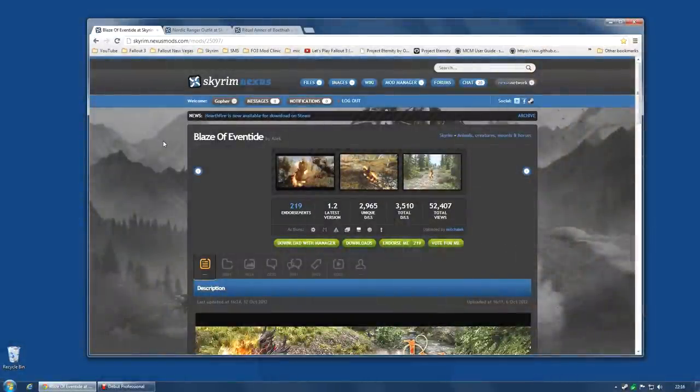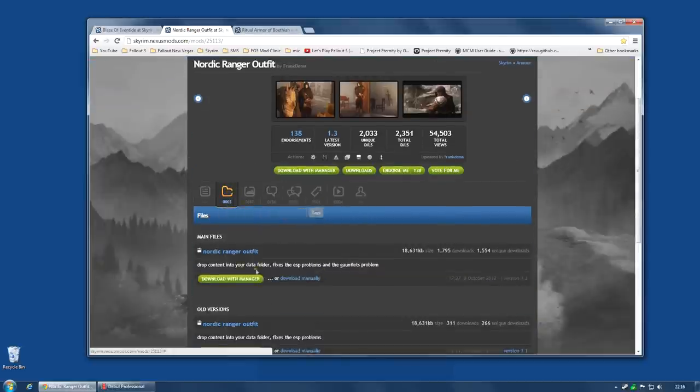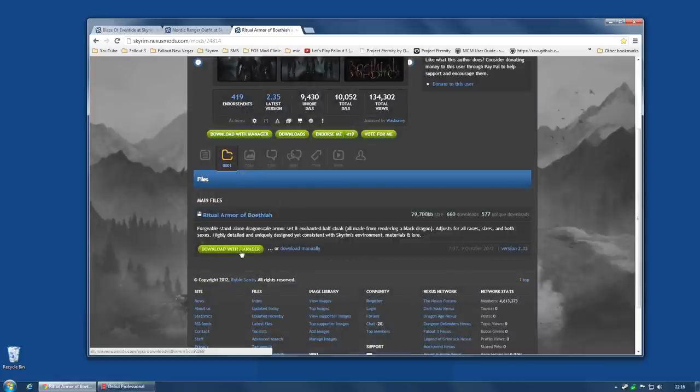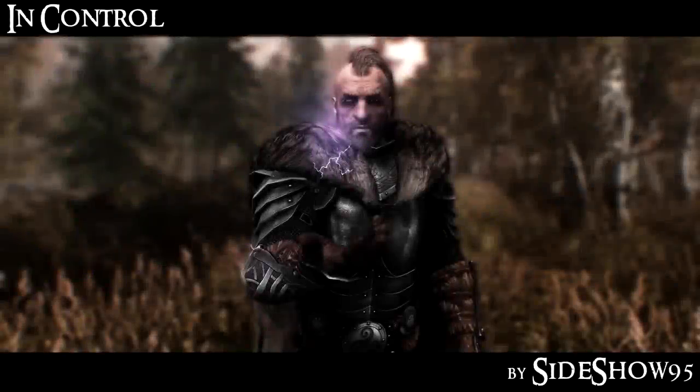Installing these mods is very easy. Each one is just one file. Blaze of Eventide: download with manager and activate. Nordic Ranger Outfit: you normally just need the main file, download with manager and activate. Ritual Armor of Boethia: one file again, download with manager and activate. Very simple mods — load order does not seem to matter in the slightest.